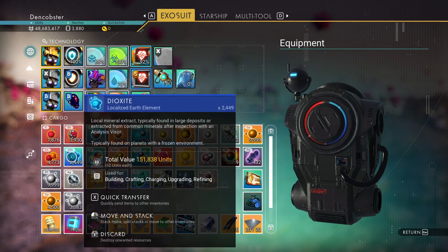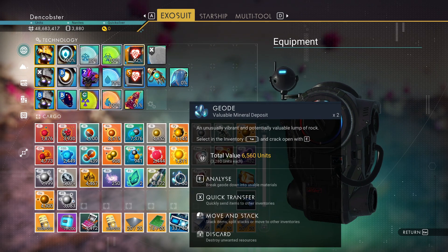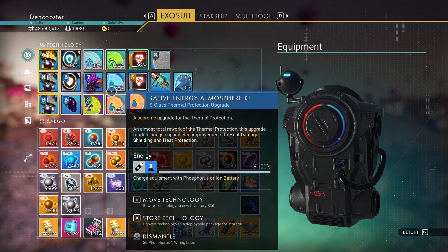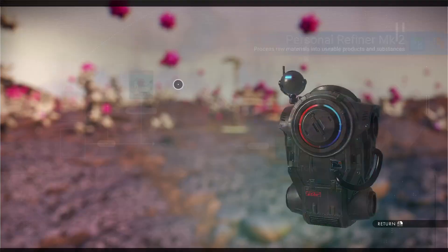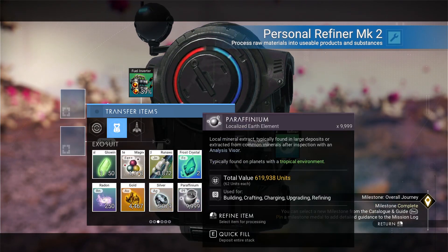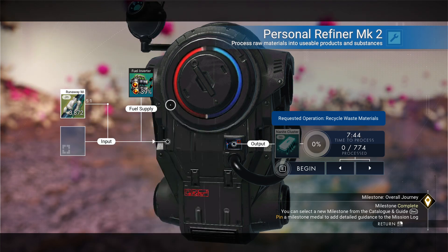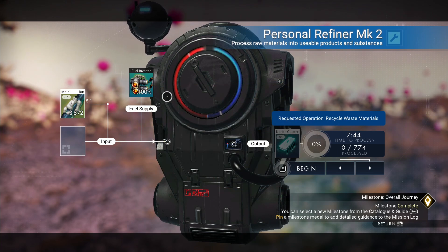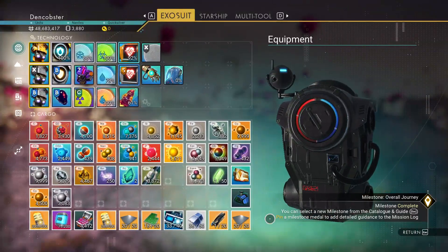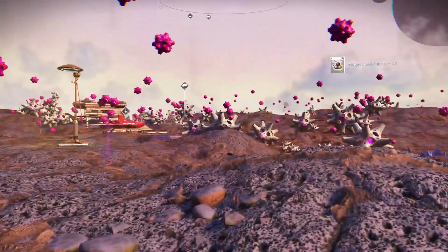I was struggling to get uranium, struggling to get gold, but now I'm just sitting in high cotton here. Look at this uranium. Now what I'm going after — oh, doxite! I've got an AMU getting doxite. I'll change this over into nanites. Oh, it's five to one — so it won't take long to get. I'll do that off camera.